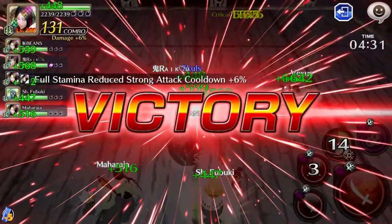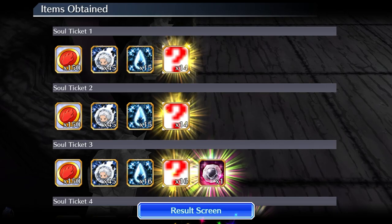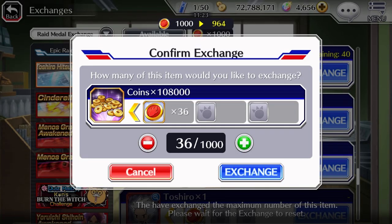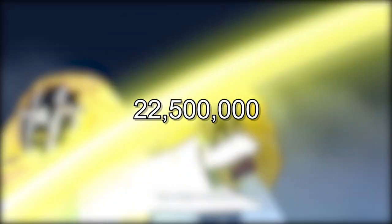With a 5x run and a 200% medal bonus, you can earn 750 medals. Converting those medals to coins in the exchange shop, it translates to 2,250,000 coins per 5 tickets. 50 tickets a day, and that's 22,500,000 coins a day.